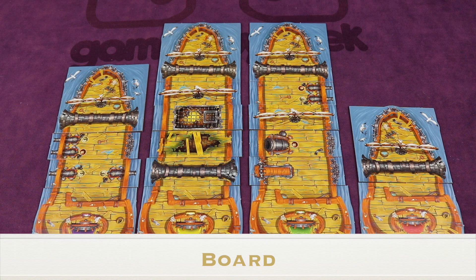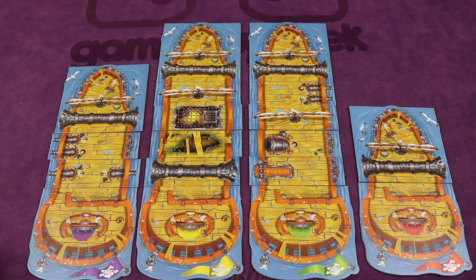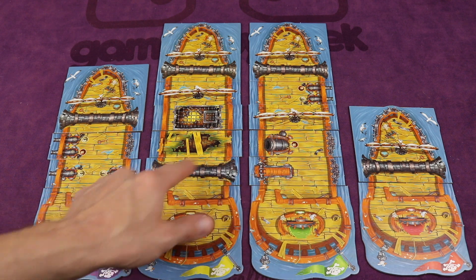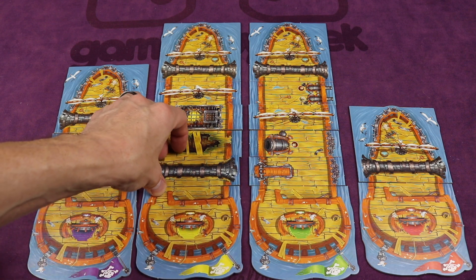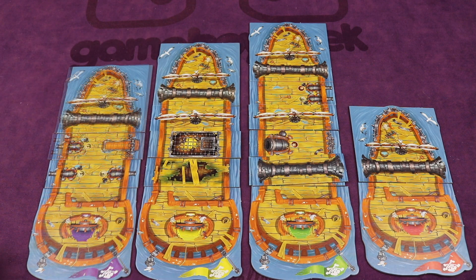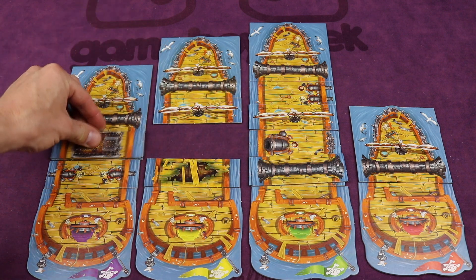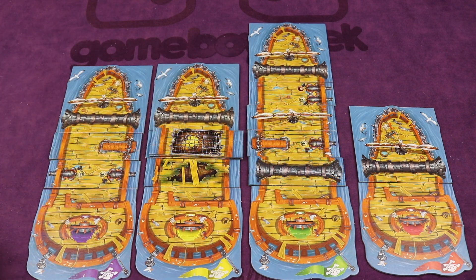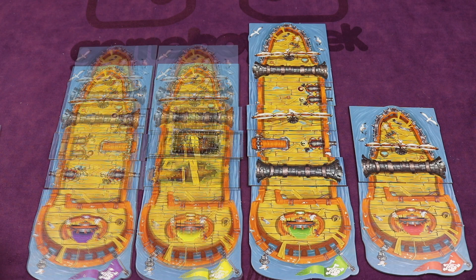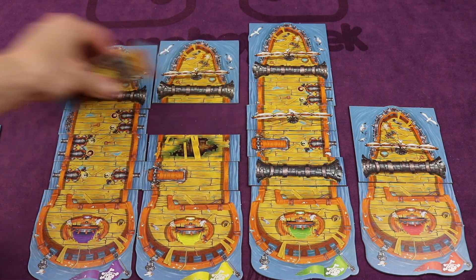After collecting treasure, you board. Any ship with a boarding plank tile gets to steal a tile that the boarding plank is adjacent to — place the stolen tile on top of the boarding plank, and the opponent's ship shrinks accordingly. If the boarding plank is next to a treasure, you steal the treasure and all the tiles underneath it. However, if more than one boarding plank targets the same tile, it does not get stolen. Also, if a cannon hits a stack of tiles, all tiles in that stack are removed.